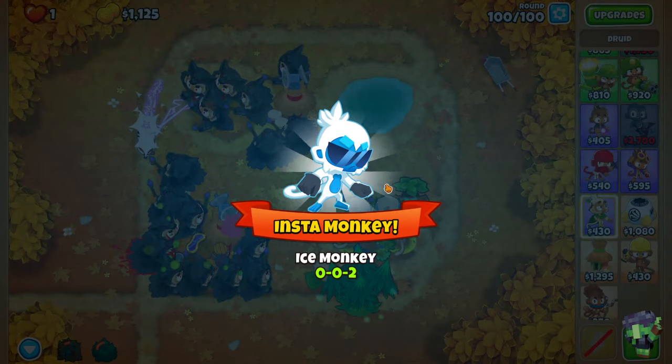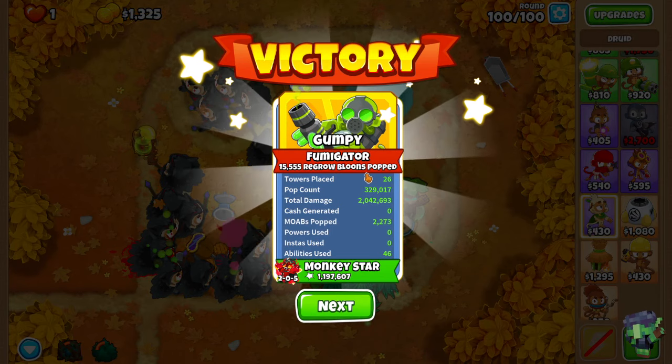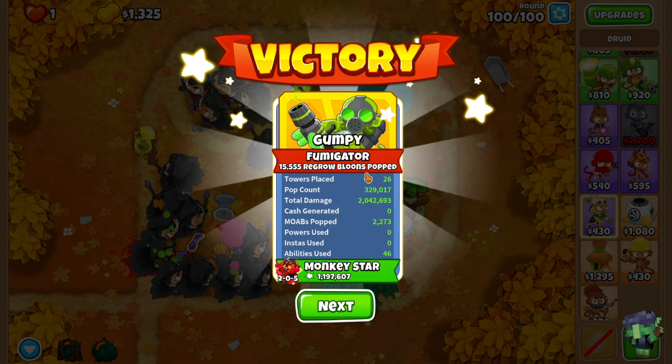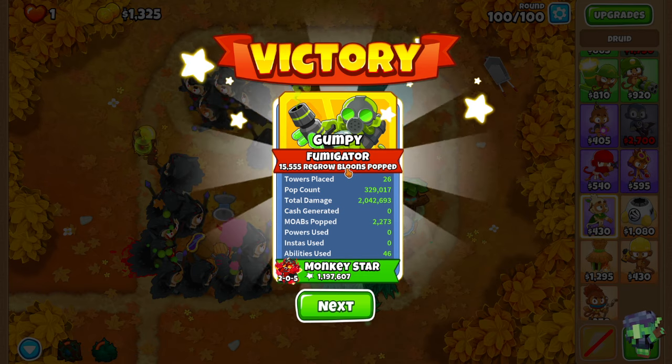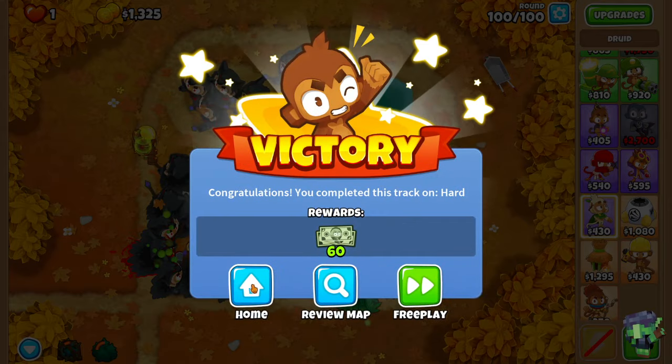We're good. Insta monkey. Victory — CHIMPS done. So it is the 204 druid strategy that does work, but you sort of need something early on for the camo detection. Obi worked. Otherwise you can't get a village down quick enough to give them camo detection.